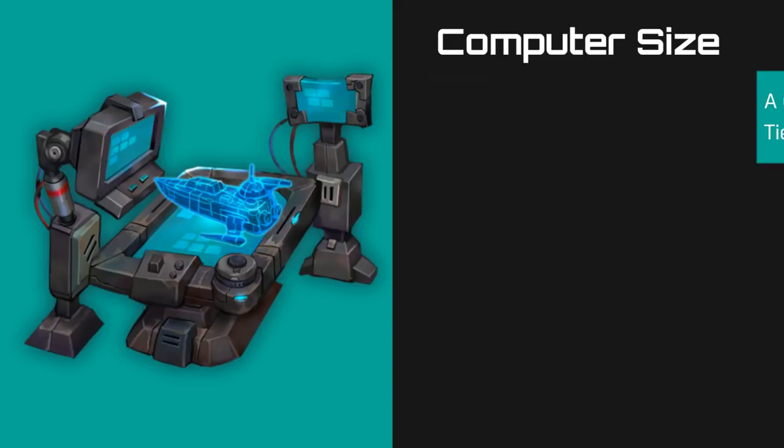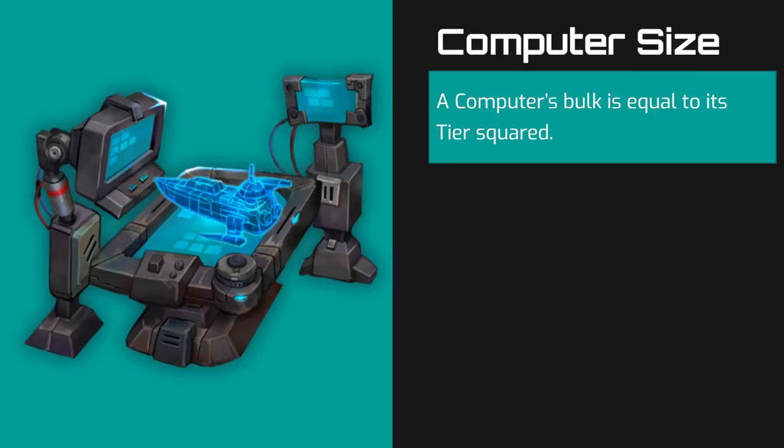Let's talk about size. Computers have bulk equal to their tier squared. For example, a tier 1 computer is 1 point of bulk, a tier 3 computer is 9 points of bulk, a tier 5 computer is 25 points of bulk, and so on.